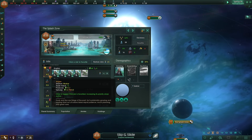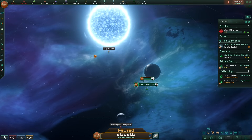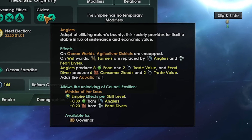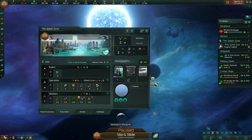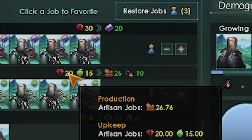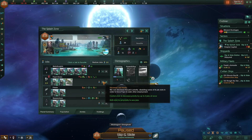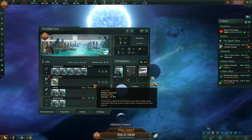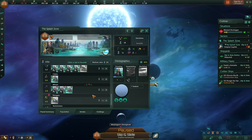We need minerals badly. As soon as our economy went into the minus, the entire empire is on the verge of rebellion - probably because we're running Anglers, which replace all farmers with anglers and pearl divers. The pearl divers generate consumer goods but eat quite a lot of minerals and food we can't afford, so we'll go ahead and remove those jobs and fill them back up once we have a use for them.